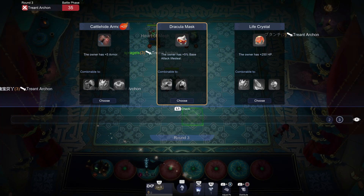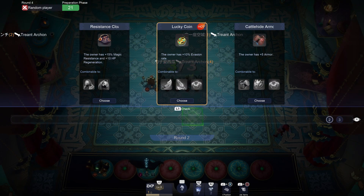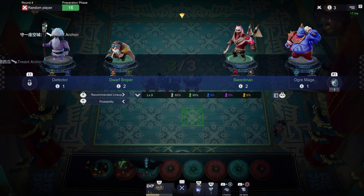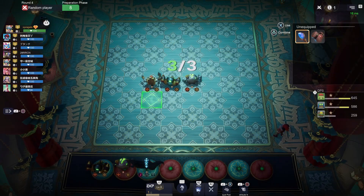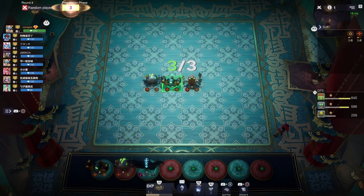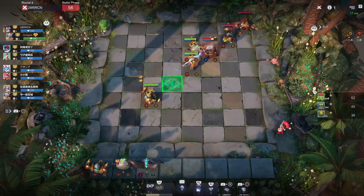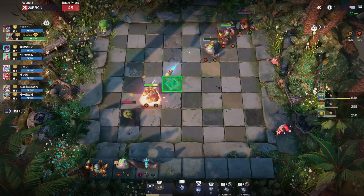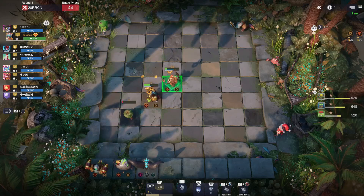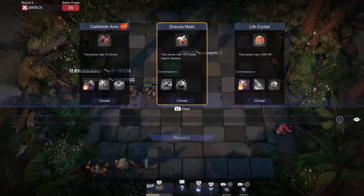I could use some Cattle Hide Armor, I could use a Life Crystal — all that's pretty important. I'll take the Cattle Hide Armor. I'll roll. Didn't get what I wanted, that's okay. I could still probably win the round. The only reason for rolling there is if I can two-star one of these people early — I have a chance of going on a win streak and really benefiting from that Heart of Mech, so it's kind of the way to go. Just ride that wave, baby.